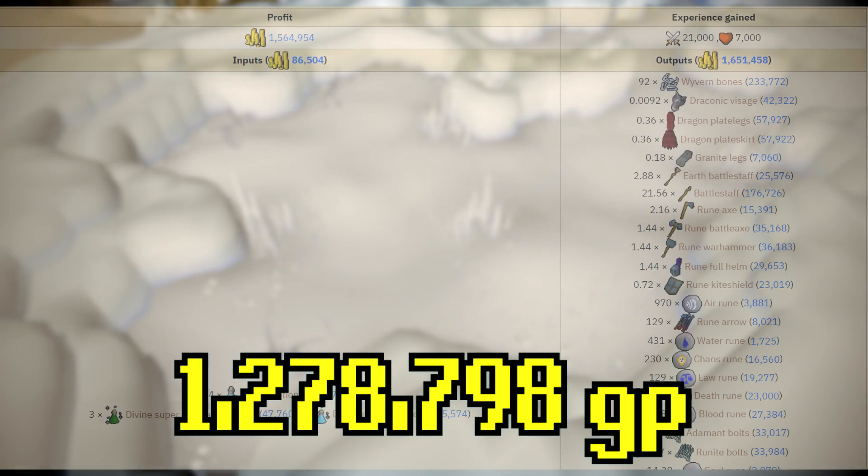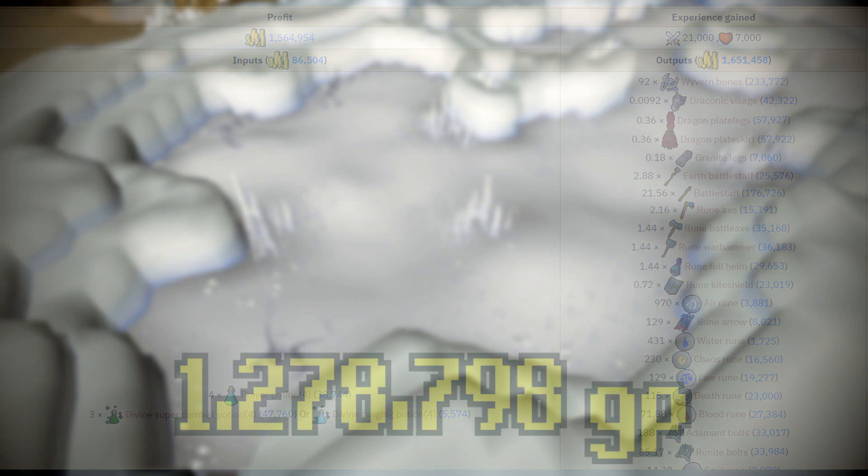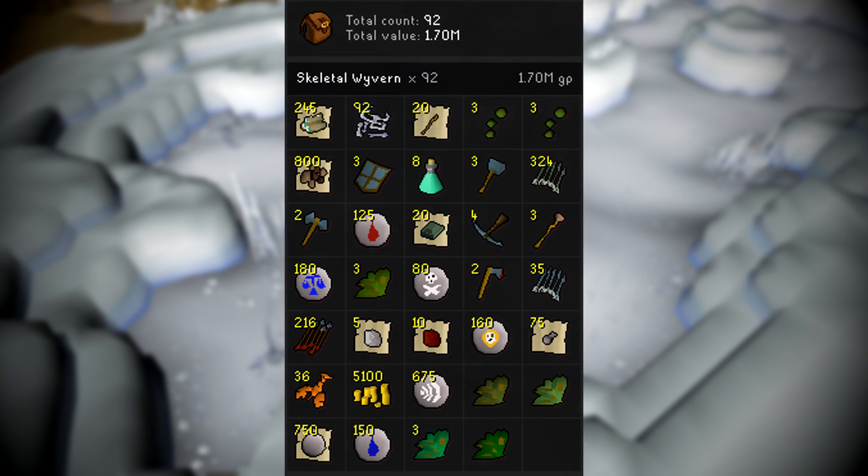I did not expect to make this amount of money, and I didn't expect to kill as many as I did. We managed to kill 92 in this one hour. Here's a look at the XP we got — the Magic is from the alching and the Prayer is from the bones we buried. This is also a look at the total loot we would have gotten if we picked up every single drop from the Skeletal Wyverns, which is valued at around 1.7 mil. As always, thanks for checking out the video. If you enjoyed it, please consider giving it a thumbs up and possibly a subscription, and I will catch you guys in the next episode.